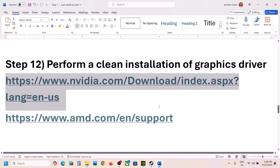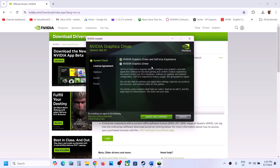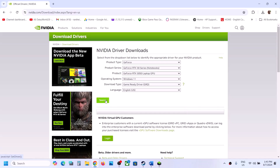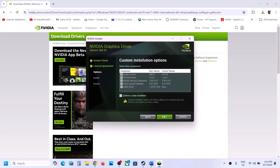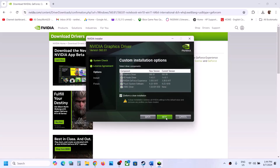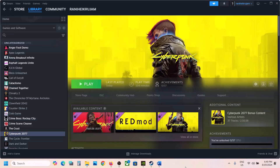The next step is to perform a clean installation of your graphics driver. If you have an NVIDIA card, go to the NVIDIA website; if you have an AMD card, go to the AMD website. Select your product type, series, and graphics card, and your Windows version. Click Search, then Download. Run the exe, click Yes to allow, click Agree and Continue, select Custom, click Next, and check Perform a Clean Installation. Once installation is complete, restart your computer, then launch the game and check.